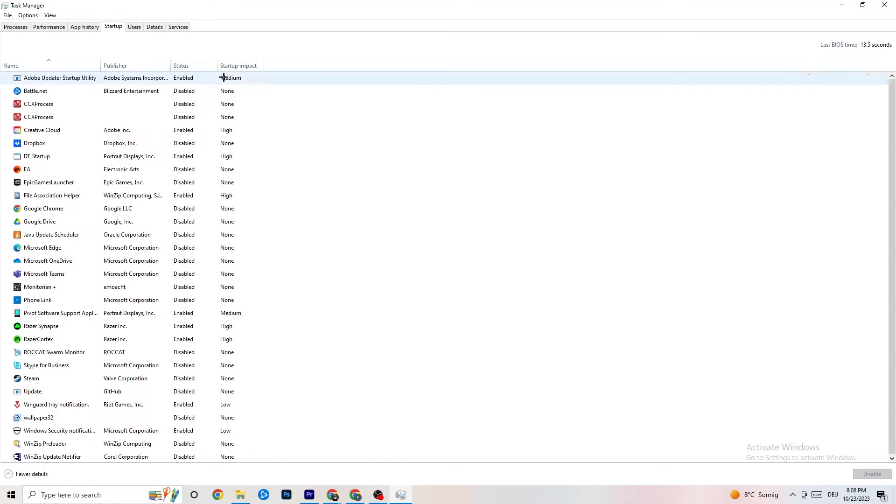Now click on the Startup tab. I've disabled nearly everything here — I want you to disable every single program that is auto-starting in the background to decrease your GPU and CPU usage. Right-click any program you don't need and click Disable. Do that for every program currently running that you don't need. Once done, close Task Manager.